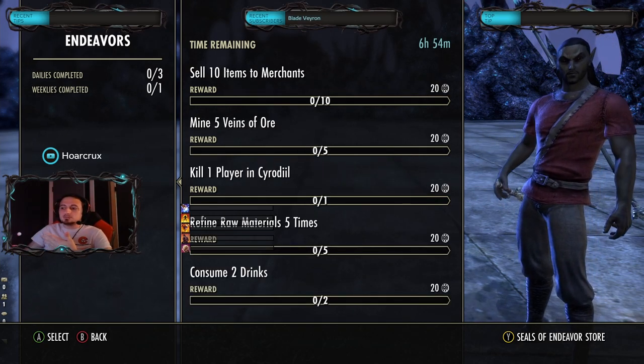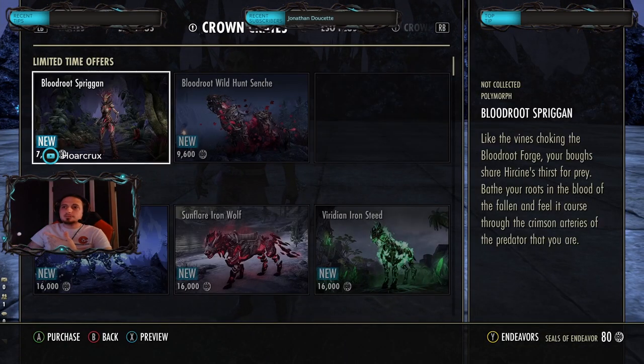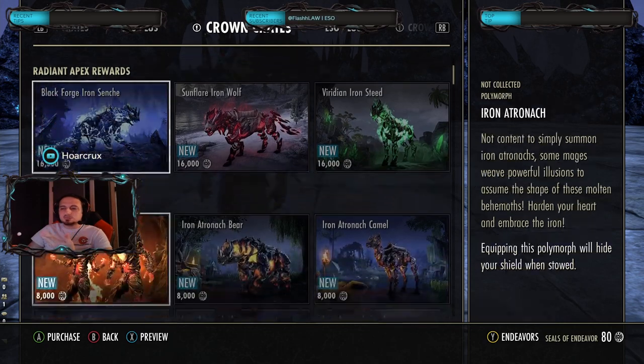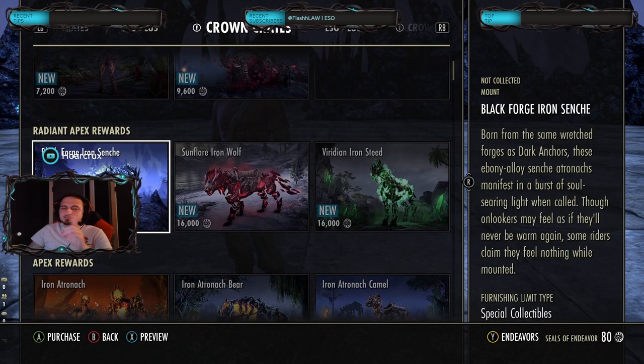What can these Endeavors be used for? They can be used for a lot of things — whatever's listed in the store, whether it be Polymorphs or whatever — but the big thing is mounts. These Apex mounts. I know you guys have seen them in the Crown Store. You see these expensive crates, you only get 15 crates and I think it's like a 2% chance of getting one of these Apex mounts, probably even lower to be honest. So you'll spend like $100, $200, and you may get a mount, but it's probably not the Apex mount that you actually want. That's kind of highway robbery, in my opinion.